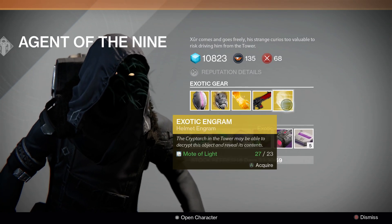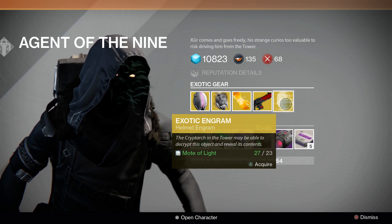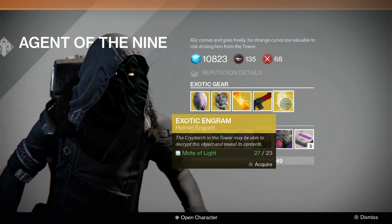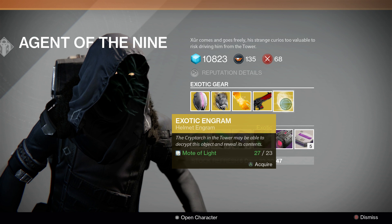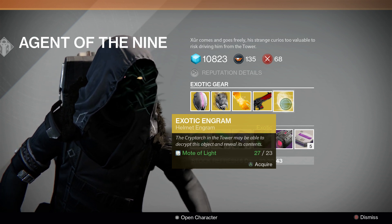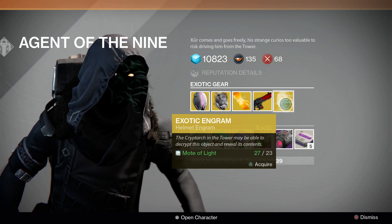And the exotic helmet engram has returned. So that will give you an exotic helmet for one class — it won't necessarily be for the class you are using, it is randomized. So you may play as a Titan and you may get a helmet for a Warlock. That's the risk that you run.